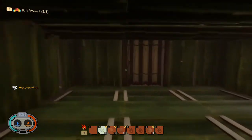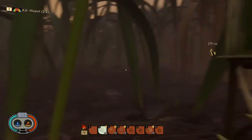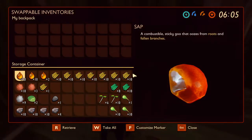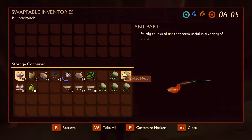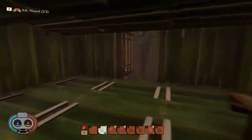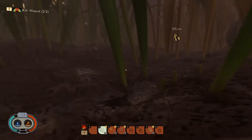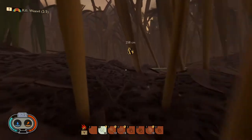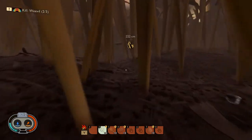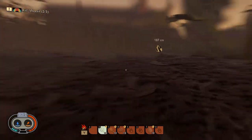Okay, is our stuff still there? I don't see it — oh yeah, there it is, good. We don't have any food in here. We don't really have a weapon or anything. We just need to get to our backpack. Jesus christ, that thing hit us once and killed us!